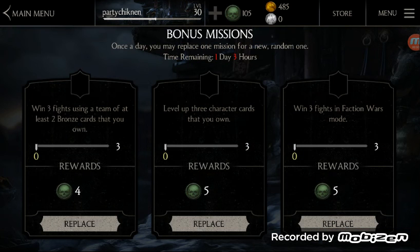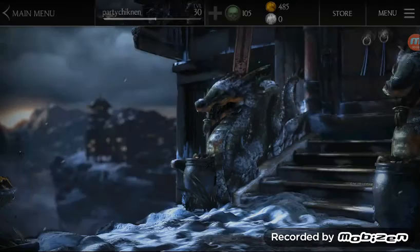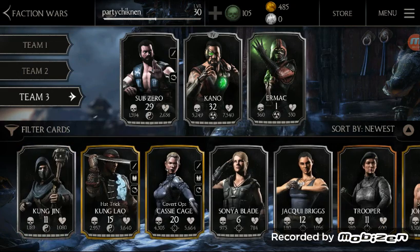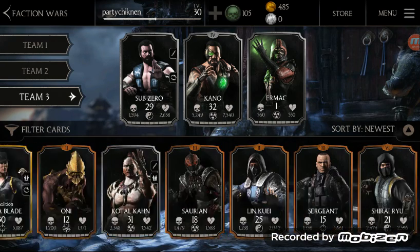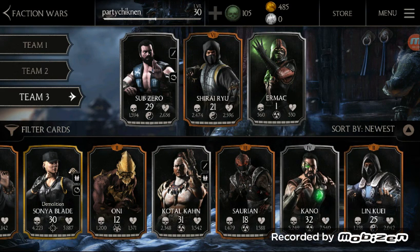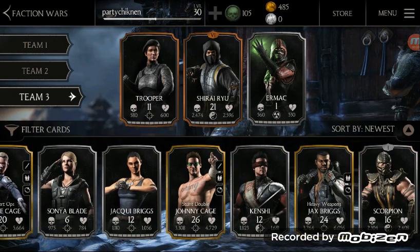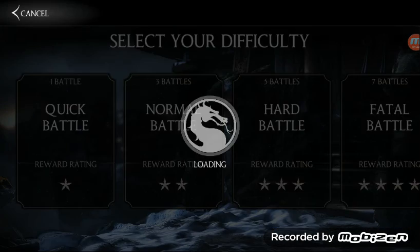Let's check out the challenges. Win three fights with at least two bronze characters on your team — Level 3 characters, three faction fights. Seems pretty easy, let's go for it. Let's put Ermac in our team because we just got him, let's test him out. We need at least two bronze characters. My Shirai Ryu is almost at max. Let's put somebody who's not as leveled — Trooper. Ermac first so we can check out his moveset. Three fights, let's go.